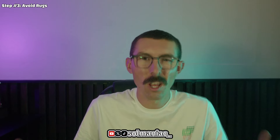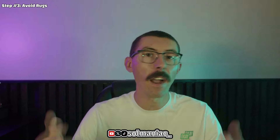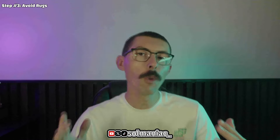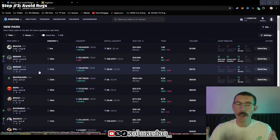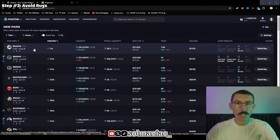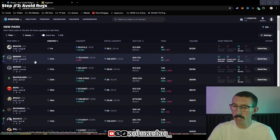Step number three: avoid rugs. Most Solana meme coins are absolute scams and rugs and not worth your time — but there are gems, and that's the whole point of this video. So how do we avoid those rugs? First, look at holder ownership. As we're on the Photon exchange, we're going to look at a coin — this is just for educational purposes. This coin was created recently and has graduated from Pump.Fun to Raydium. Let's click on it.